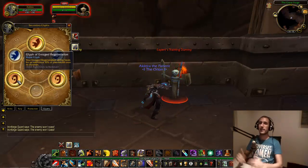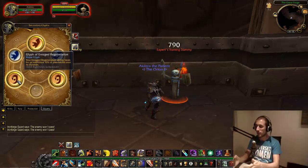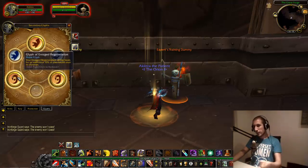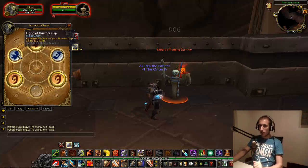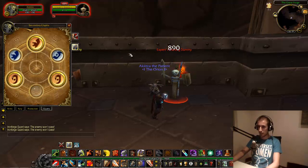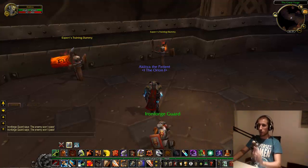Glyph of Enraged Regeneration is not really a must, but I like it for situations where you are the last man standing in your raid and the boss has like 3000 HP left, everyone is spamming 'go go go,' you've used everything, you're at half HP and you know you're going to die — then you use Enraged Regeneration and with this glyph it heals 10% more. It's saved my ass a couple of times. Glyph of Thunderclap I also like because it increases the radius of the spell.